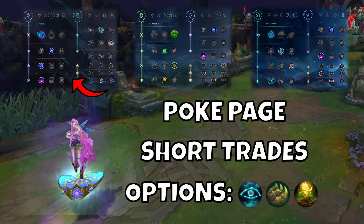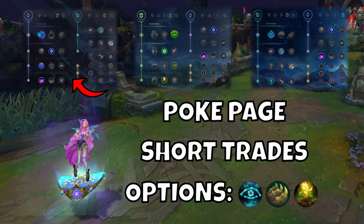Seraphine support guide. Starting with runes — Arcane Comet for a poke page. Look for short Q and auto attack trades.